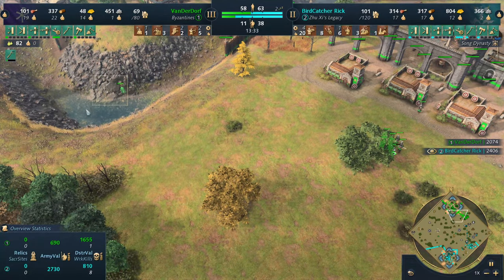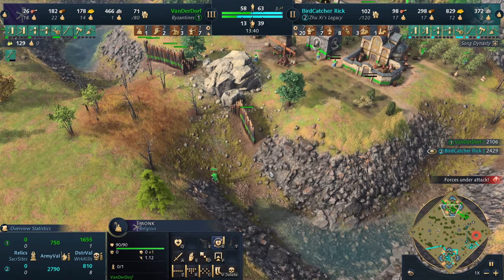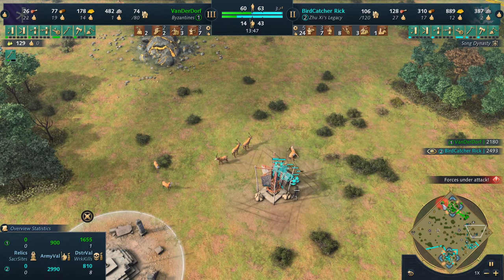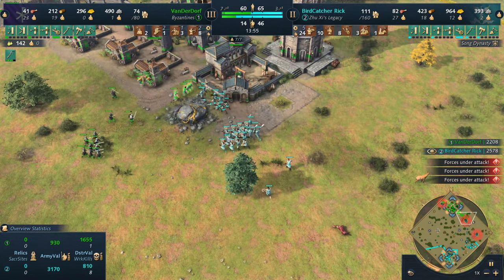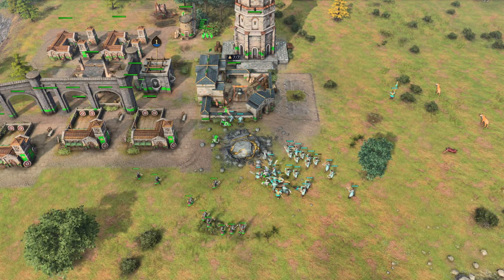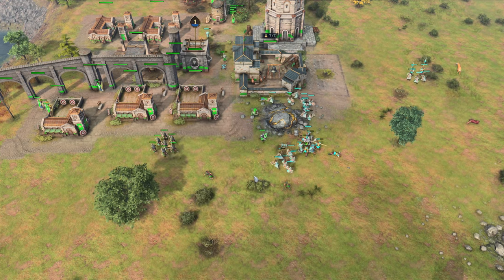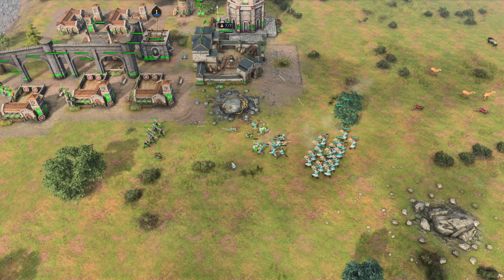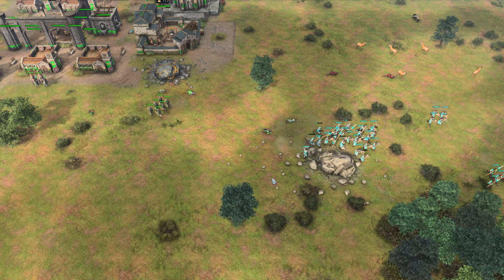The first monk is out on the field — this answers my question, you can walk through there. A potential run-by could be coming through the ditch. Another attack will be coming through at the second TC. Varangian guard numbers still haven't hit a critical mass yet for VanderDwarf. Chukonu numbers are pretty healthy though — they're going to be able to deal with the Varangians fairly easily. Once the Varangians are gone, there's not enough front line to defend the archers.